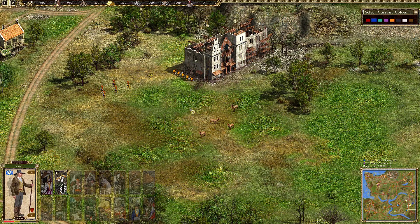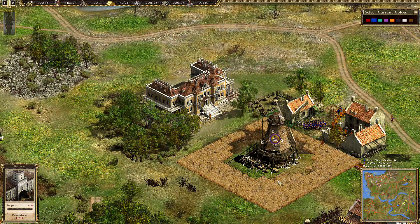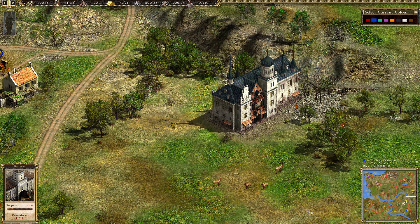Hello strategy friends and welcome back to another round of Cossacks 2: Battle for Europe. Today we are going to watch a game between the blue player Lancer, who is playing for the nation Prussia, and the purple player with the short name A, who is playing for Poland. Let's dive right into it.